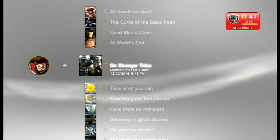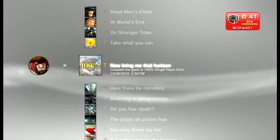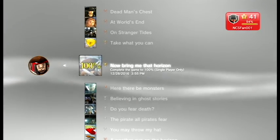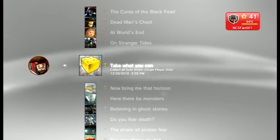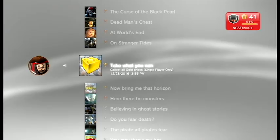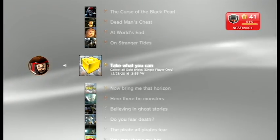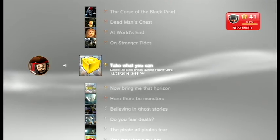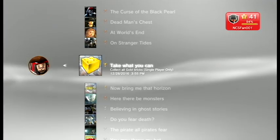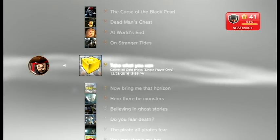You're going to earn a few trophies just by completing the game. Then you have to collect all gold bricks and complete the game to 100%. This game has a little bit less to do for 100% — you just have to buy all the characters in the game. Then you have to find all 85 gold bricks, but you'll get 80 of them by 100%ing each level, so there's only five you have to get back in the hub world — technically four, and one of them is due to a bonus level you can do after you collect the other 84.